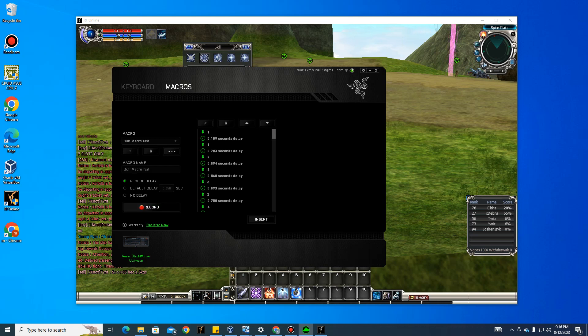You'll see two entries per key: 0.1 seconds for pressing and 0.7 seconds for releasing. We don't need the release events, only the press. Change the press timing to 1.2 seconds and delete the release entry. Do this for every key you recorded.